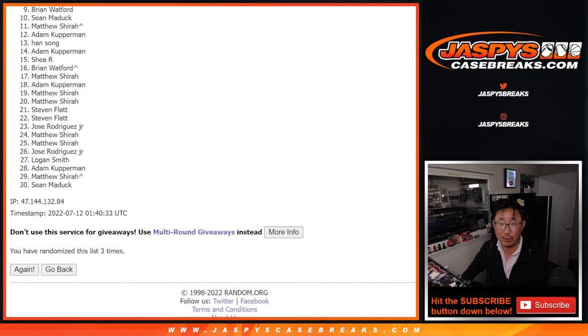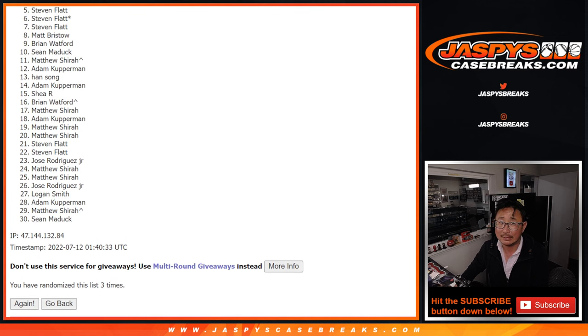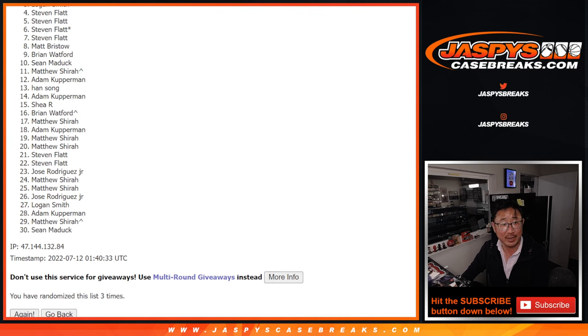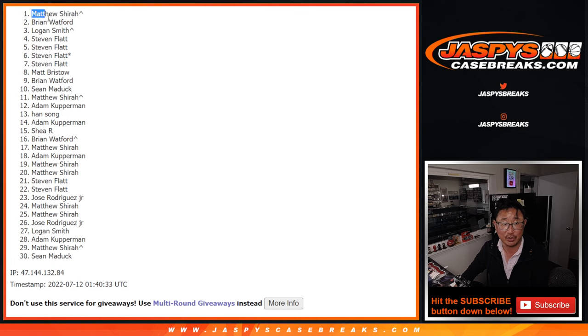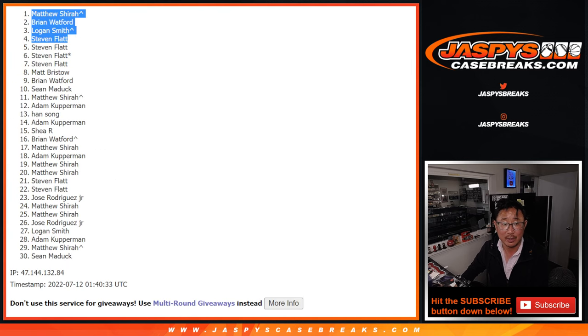So from 5 on down it's going to be sad times. Sorry Steven, very close — not quite though for you and everybody here. But there can only be four after the top three — four after the three on the dice roll. Congrats — there you go, Steven, we got you in. Logan is in too with that extra spot. Brian is in. Matthew is in with that extra spot. Congrats to the top four after three — we'll see you in that team random randomizer video.